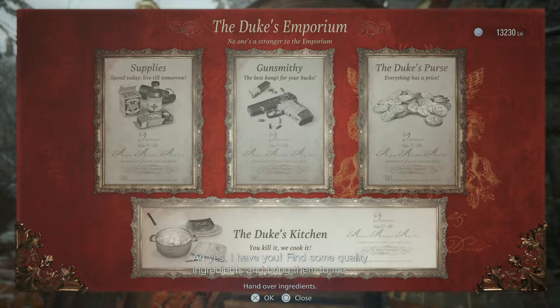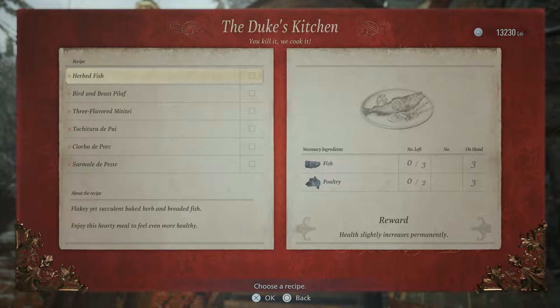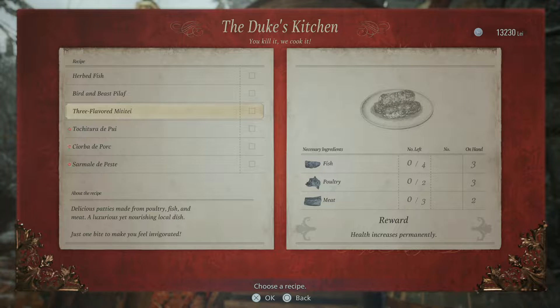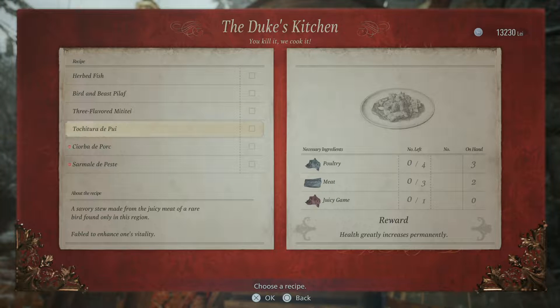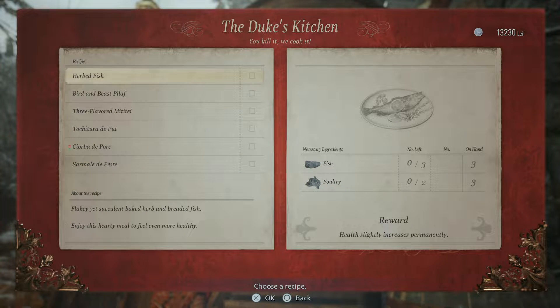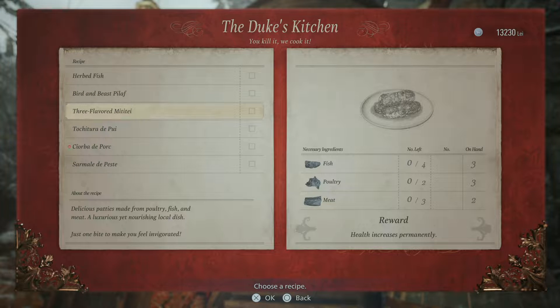The Duke's Kitchen — 'we cure it, we cook it.' Enjoy this hearty meal to feel a bit more healthy — it's like another heal. 'Enough to make your entire body more sturdy than before.' 'Just one bite to make you feel invigorated.' Oh wait, the reward is right there — I'm so stupid. Health increases slightly, permanently. Oh!